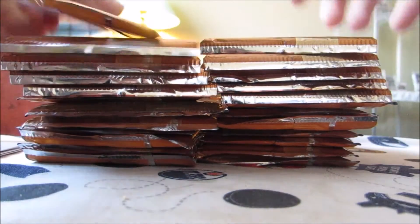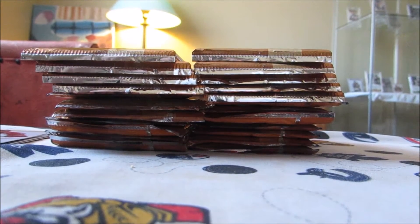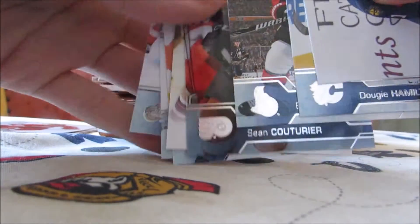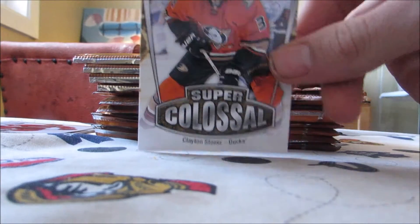Let's get started with pack number one. I'll just show off the bases. Roberto Luongo — I won't do the base. Anything of note though: we got an acetate of Sean Couturier, so that's a pretty decent acetate base. Not Cam Atkinson like I would want, but Sean Couturier will do. So that's hit number one of 2017. We also got a Super Colossal in that pack of Clayton Stoner — those are kind of interesting inserts this year, showing off grinders and enforcer-type guys.